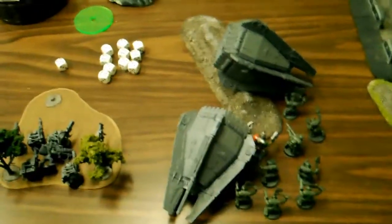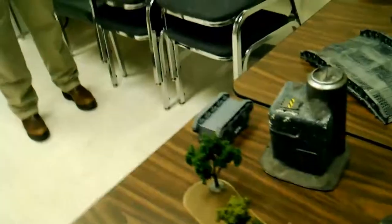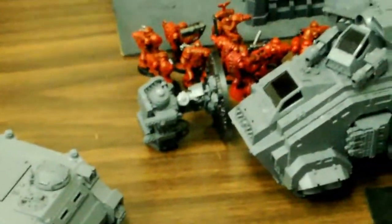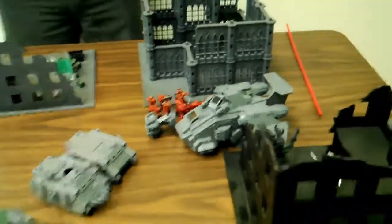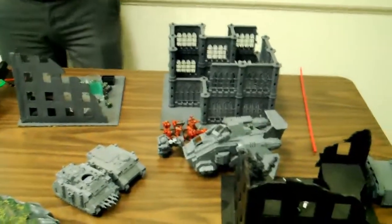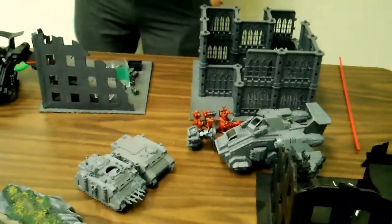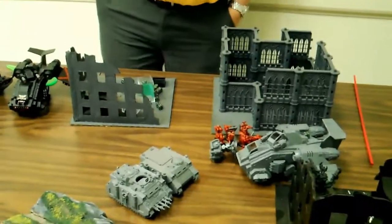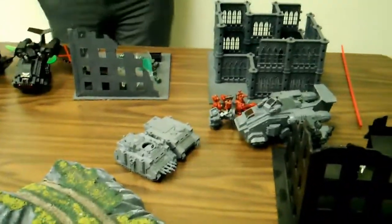Turn 6 and the game is ending. In the Orc turn, the Lutas shot and blew up the Ball Predator. We also destroyed the remaining Death Company with Wazdaka. In his phase, the Terminators took out Wazdaka. Final tally: I won 11 kill points to 10 — a one kill point minor victory, but still a victory.